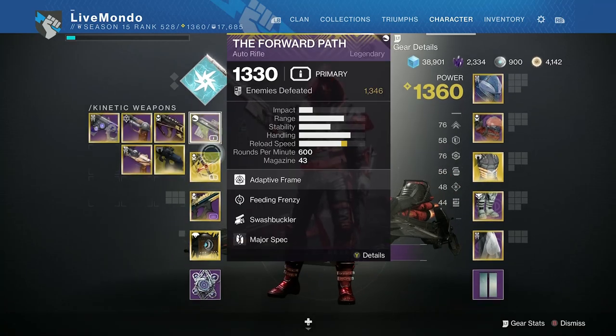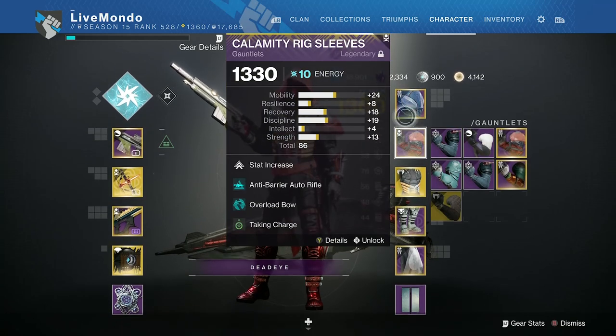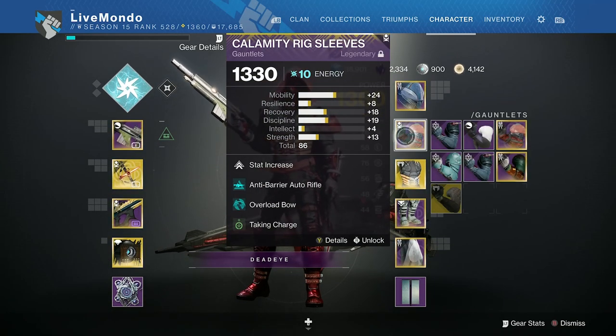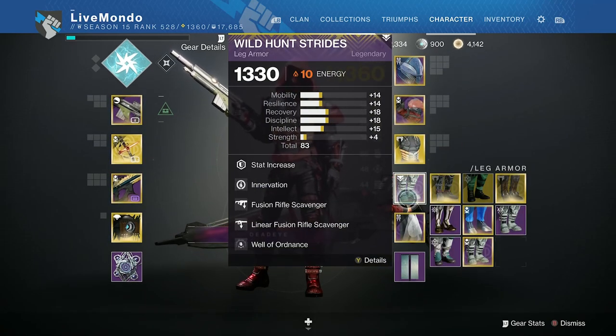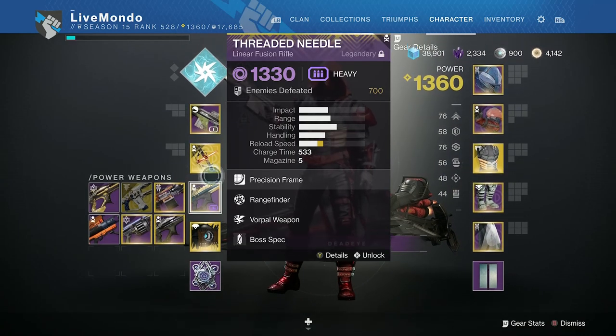Hi guys, welcome to the video. This is my solo run of this week's Master Nightfall, which is Devil's Lair. I'm doing it on the Hunter, on Arcstrider. I'm using the Forward Path, which is the Iron Banner Auto Rifle for barriers. Tiku's Divination for Overload, and Threaded Needle will be my main damage source.